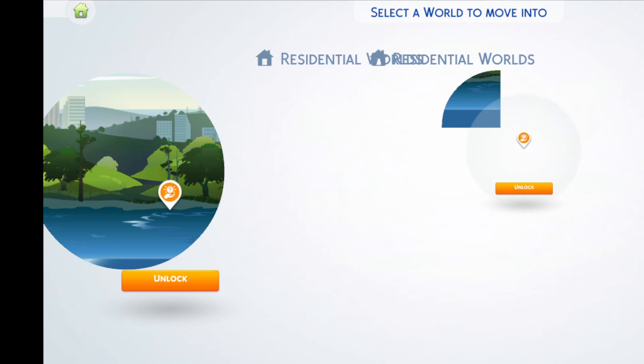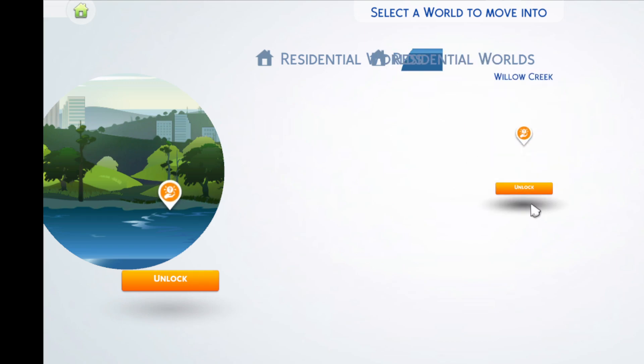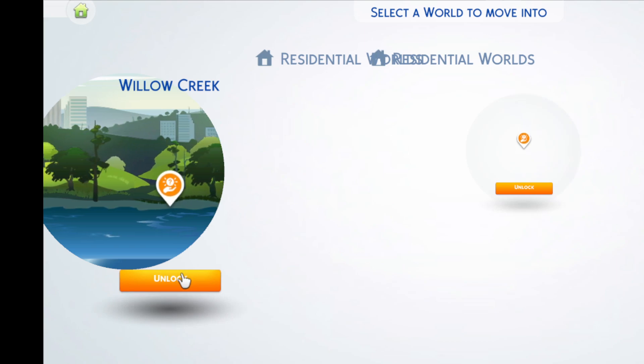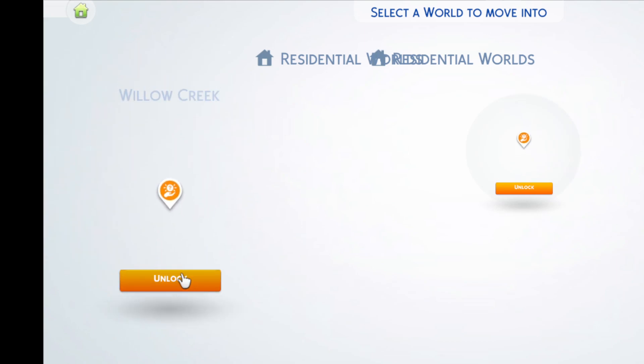So, my Sims 4, it's got something going on. The image is slowly moving away. It's gone. Same thing happens over here. It's just crawling away from me.